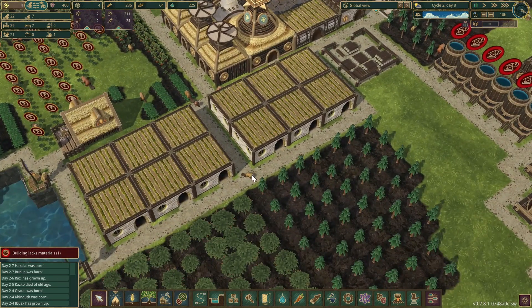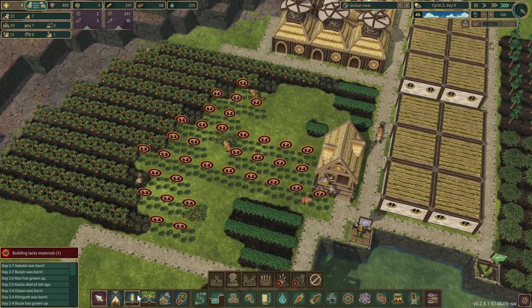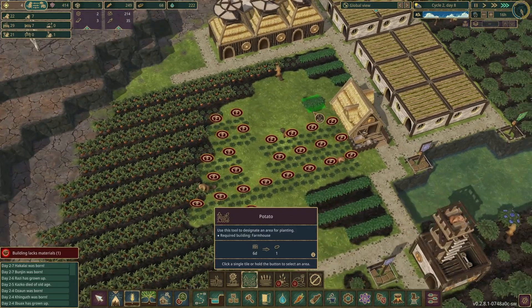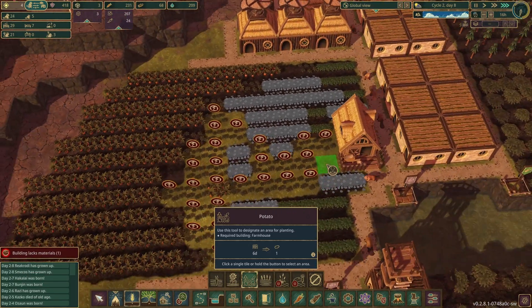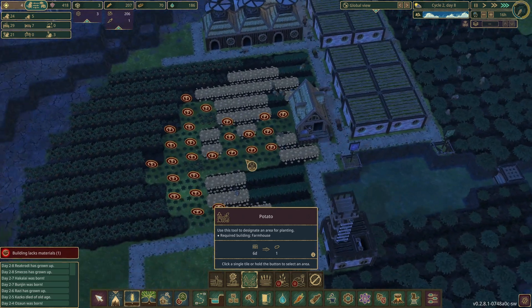Potatoes take six days as opposed to the four days for the carrots, but we get more out of them in the end because I don't think they can grill the carrots.